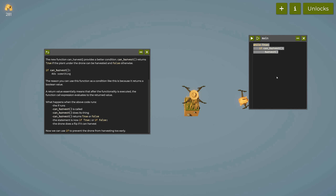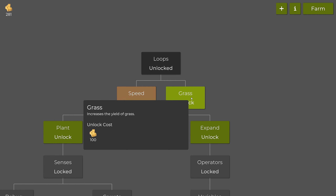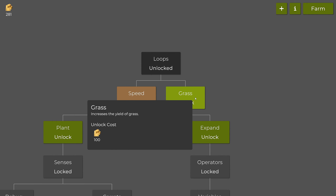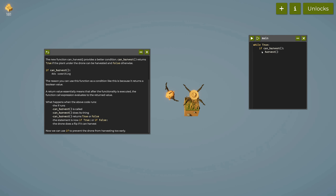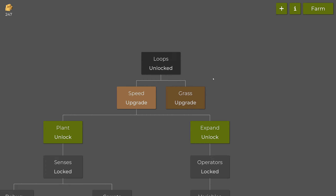Now we can increase the yield of the grass — that costs 100 hay. It gives us two hay per harvest, which is quite nice because we're harvesting a little faster now.